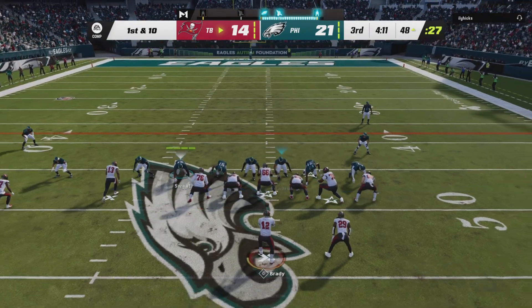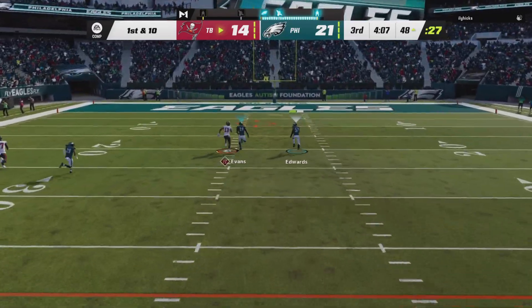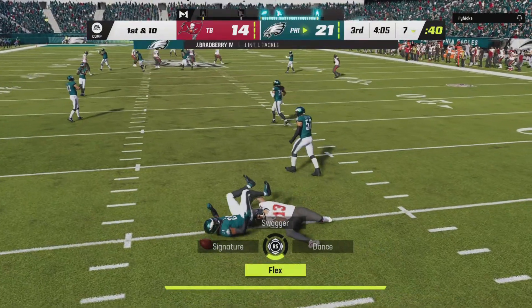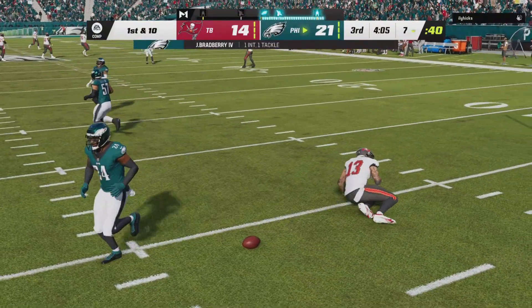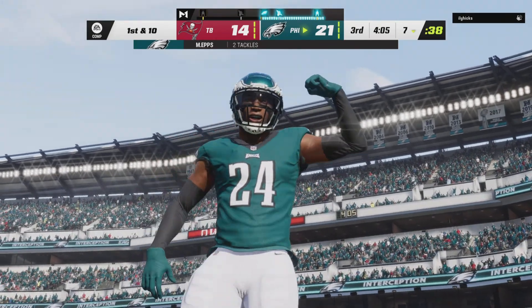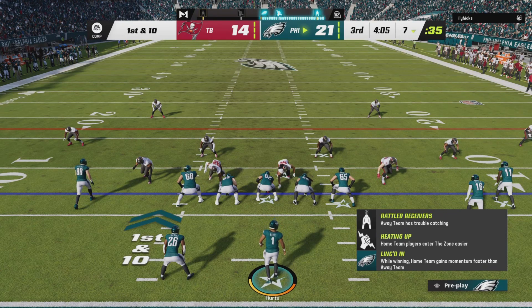I'm moving the safety over to the running back — that's the only downfall of this one, you have to move that safety over. But look at this: I'm making plays, he can't throw the ball, he can't run the ball. The only thing you could possibly do is call audibles and make your players run quick slants to get the ball off quick.